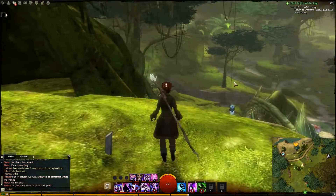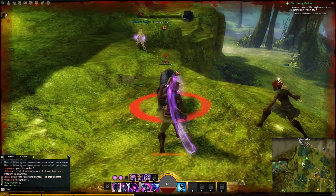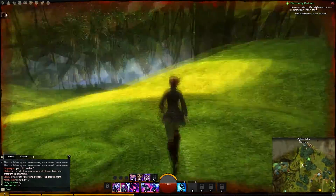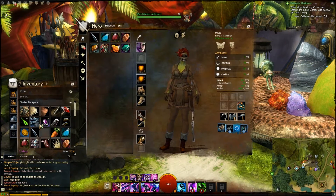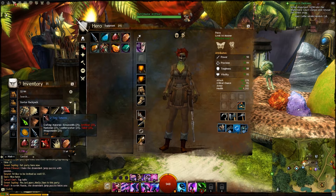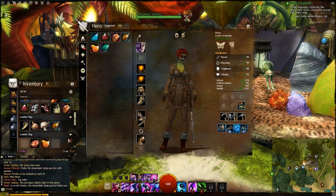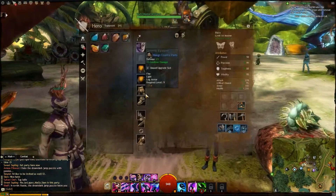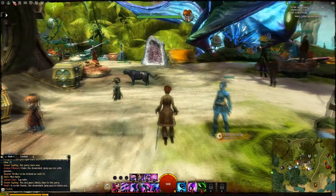There are, of course, other ways of getting materials. That can be by looting enemies you've killed — for example, cloth, which you use for tailoring. And then there's salvaging, which is somewhat like disenchanting in WoW, where you more or less destroy an item you have — it could be armor or other stuff — and then you get some materials out of it that you can use for crafting.